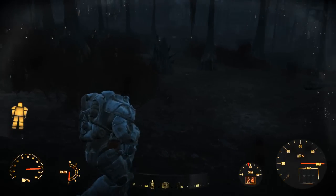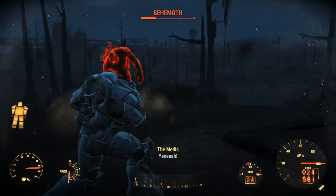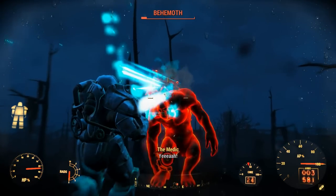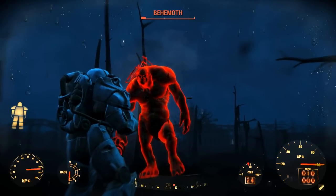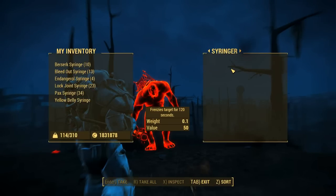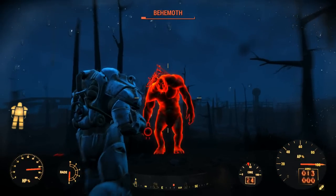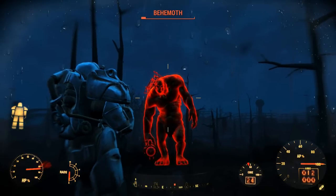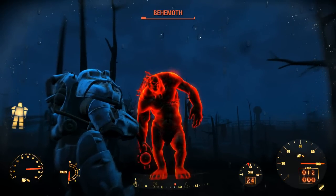Strength is by no means a vital stat for this build, and we only have it raised for perks. Perception isn't going to help us too much as we aren't a VATS-based character. Endurance is our second highest stat at 9, as The Medic is a man who will take a dozen bullets for someone else if it means they survive. He is not a man of words, and is always straight to the point with no time for small talk. Intelligence is at 9 — The Medic is incredibly smart and has extensive medical knowledge, with a mind more akin to a computer than an average human.